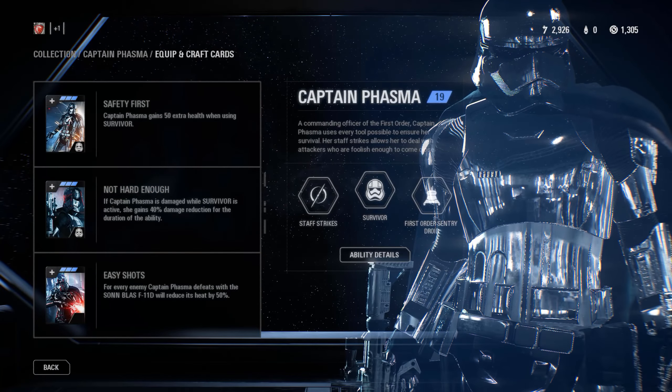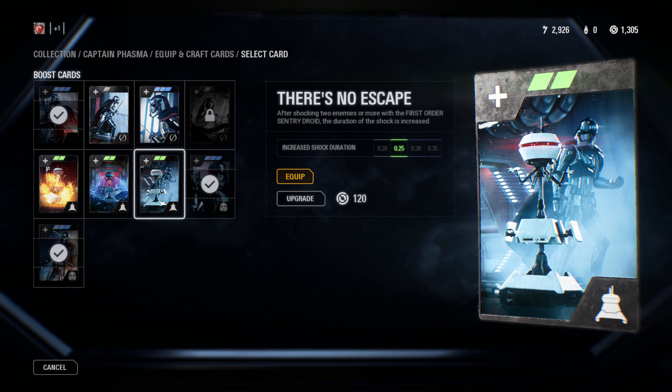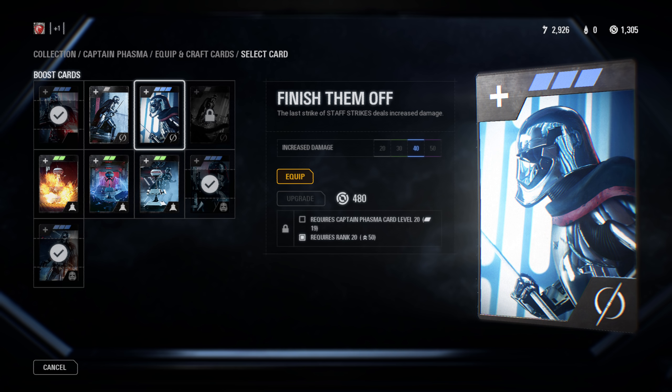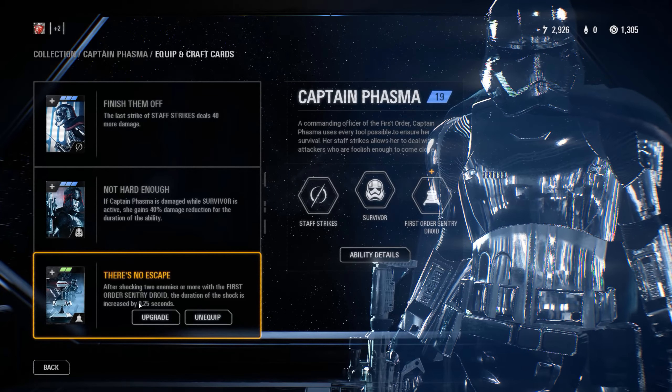The only thing I change for Heroes vs Villains is swapping out the Easy Shots card, because there are no easy targets in HVV. I personally like There's No Escape, as this increases the shock duration on the Sentry Droid after it has already shocked two enemies — a bit more time which allows you to get that first strike in and combo the other two. You can also swap Safety First for Finish Them Off, since 60 extra health won't make such a big difference in HVV. The Finish Them Off card ups the damage on the last Staff Strike by 50 at top tier, and when combined with the Sentry Droid the strikes aren't too hard to land, absolutely decimating enemies.